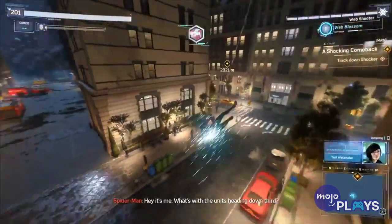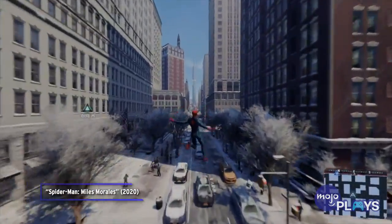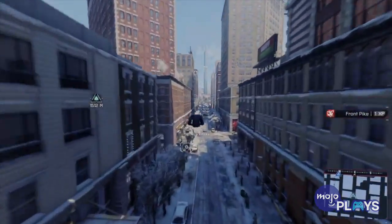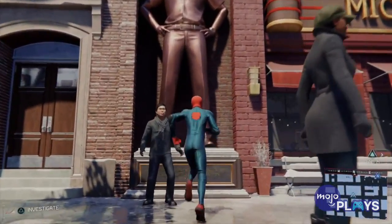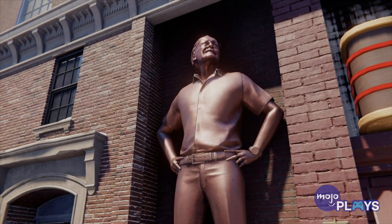After his passing shortly after the first game's release, Insomniac went even further to remember the legend. So while exploring the city as Miles in the sequel, players can find a statue of Stan outside his diner along with a plaque that reads: dedicated with love to the man who nourished the hearts, minds, and souls of true believers everywhere.